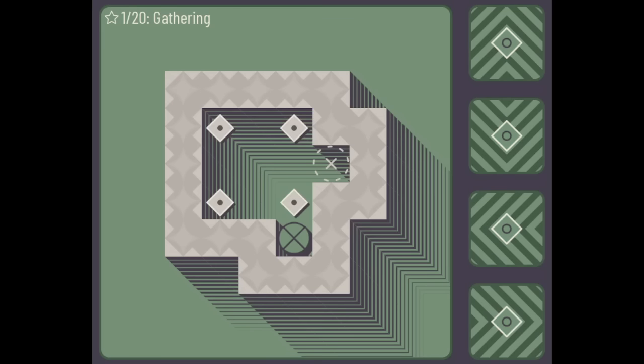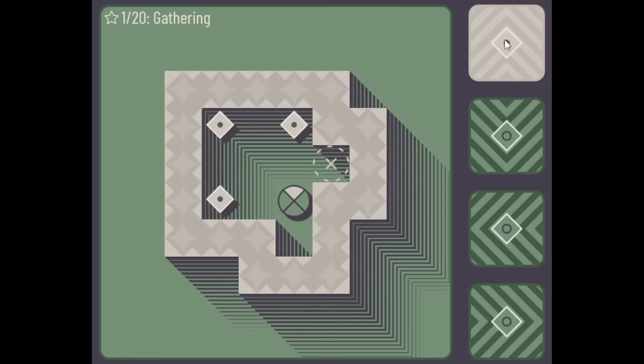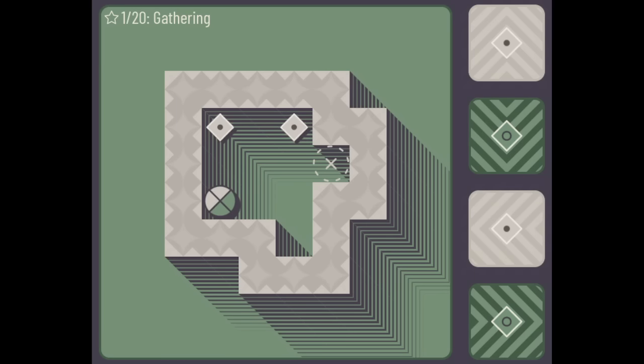UDLR Modify — this is a really unique and polished game that came out pretty recently. It's a game about using directional inputs. If I press up, that direction gets collected. I can collect left as well, but then I can't collect left from this side anymore because I already collected left. So I actually need to choose the order wisely.